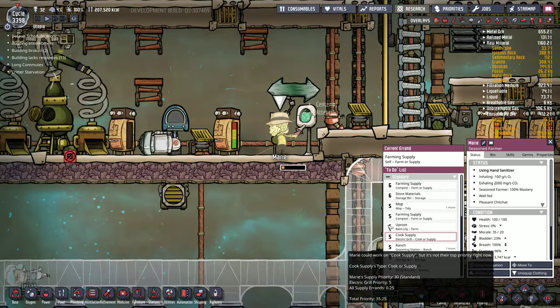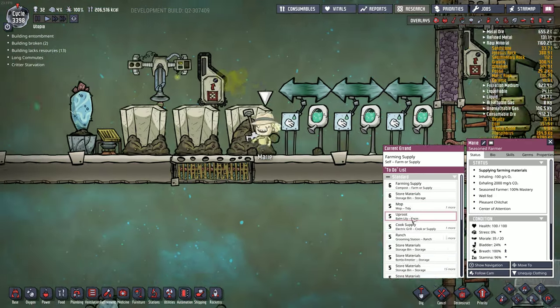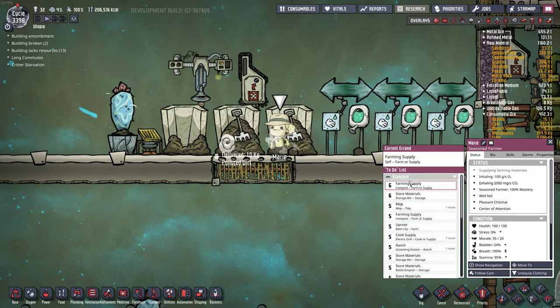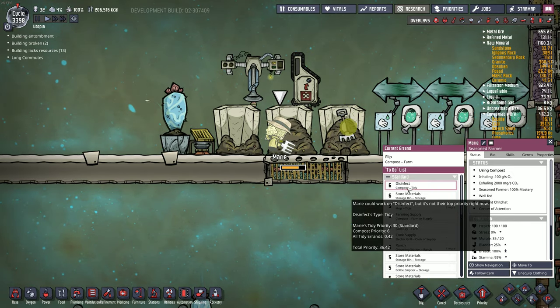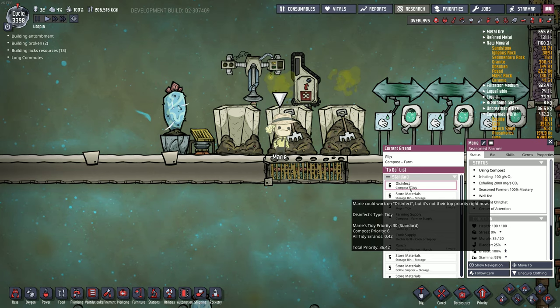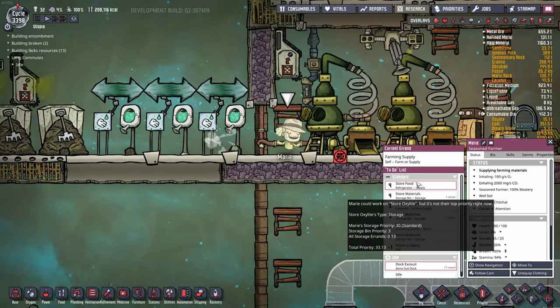Let's follow Marie there. We can see all the stuff that she has queued up, and right now she's doing flipping compost, and the next thing will probably be disinfect, maybe, the compost. Then go store Oxlite, etc., etc.